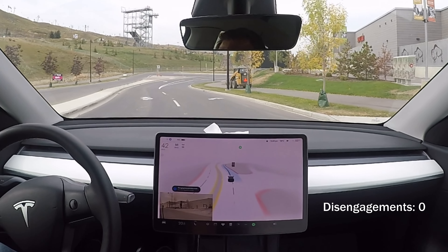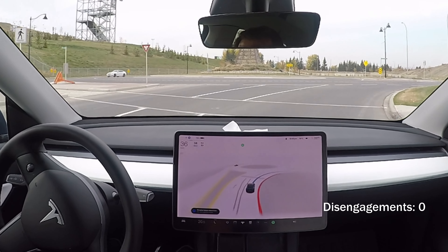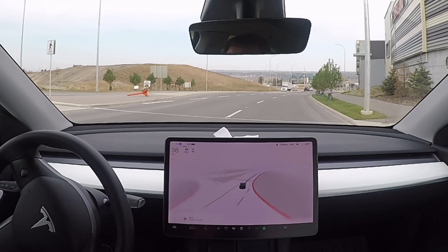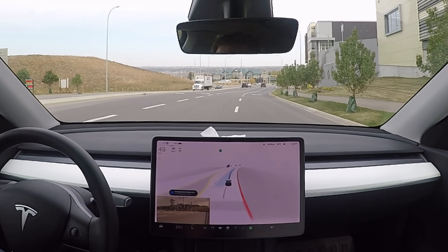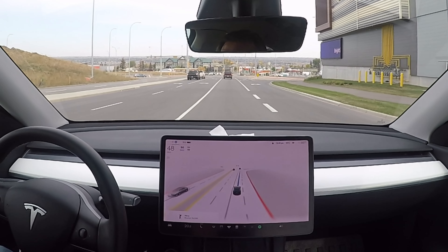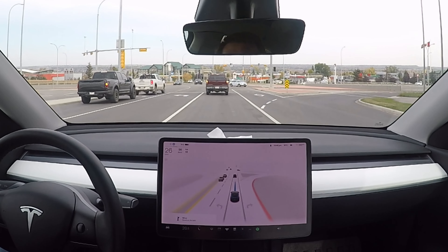It's flipping lanes here to the right side. Let's see how it does over here. Nice, it goes through it very smoothly, changing lanes. That was good. We've got a stoplight over here. We're going straight across to the next roundabout, so we'll skip ahead.